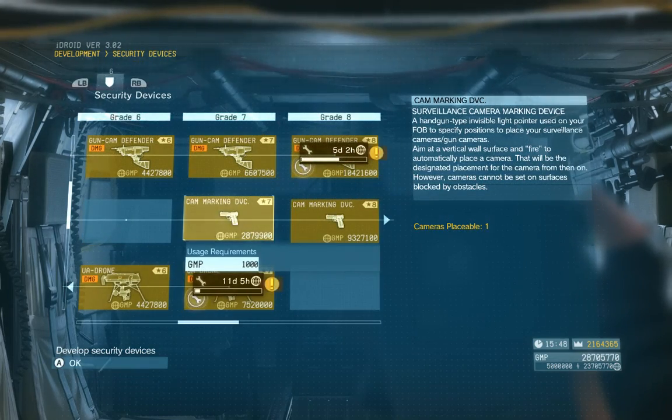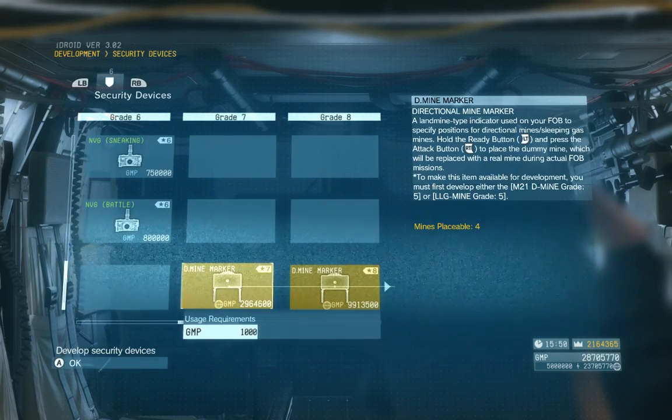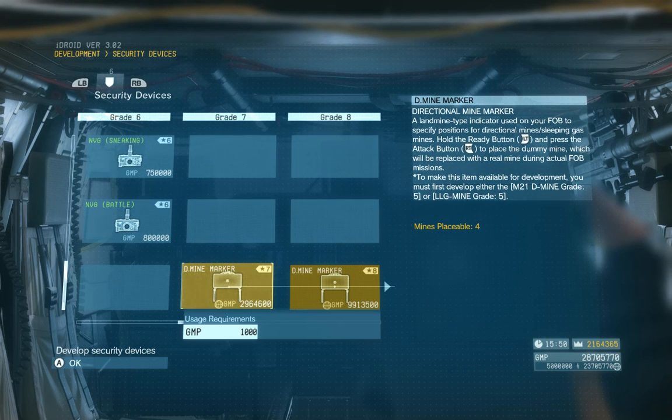Once you're online with an FOB and basic security devices researched, go immediately for these: the cam marking device and the demine marker. This lets you place your own mines and cameras on your FOB.